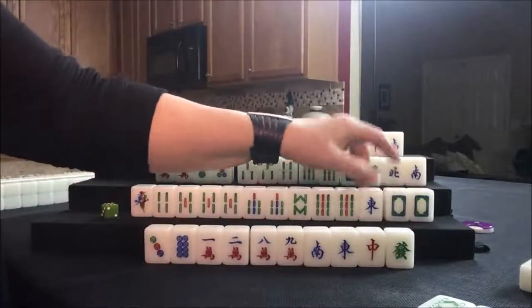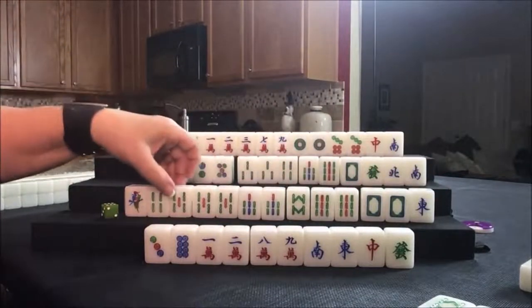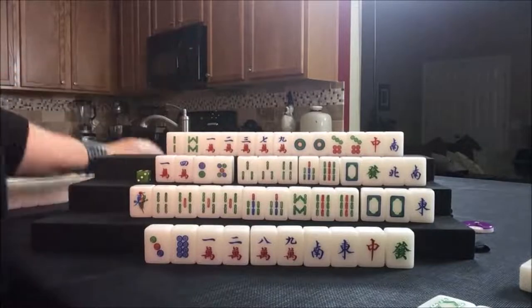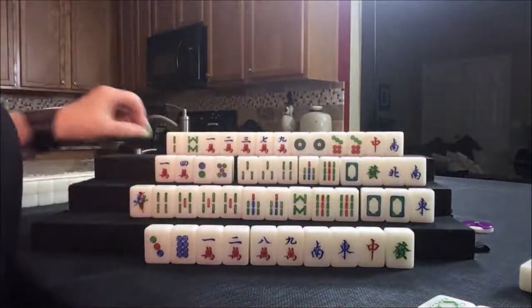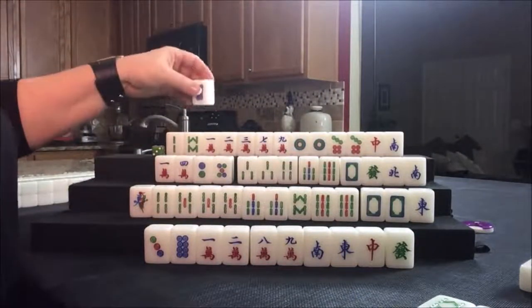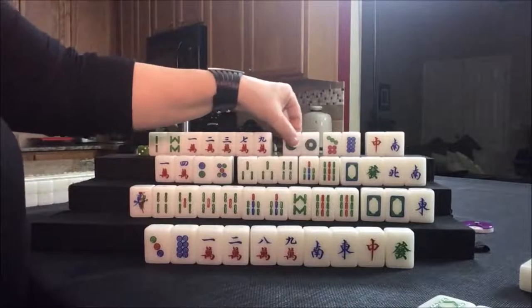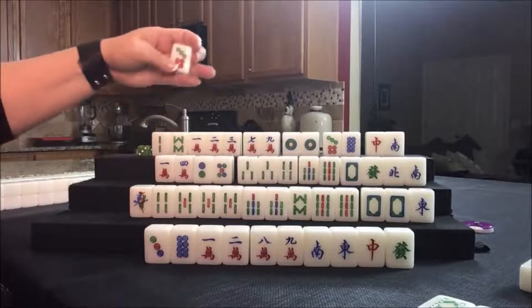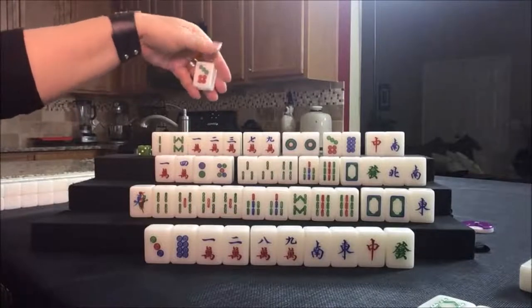We need to pung several tiles. Here's a pung or a chow option. Seven dot, nine dot — don't need it. Drawing for North: eight dot — that's going to help with outside hand. Seven, eight, nine, pair — got to have a pair. One, two, three are close to ones and nines. Outside hand looks good.